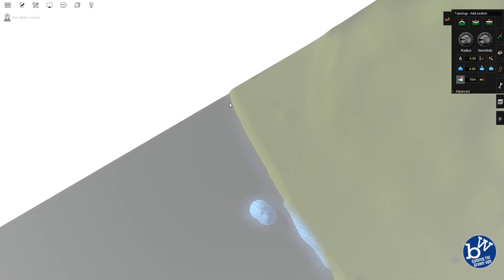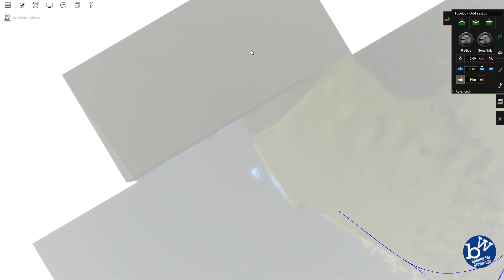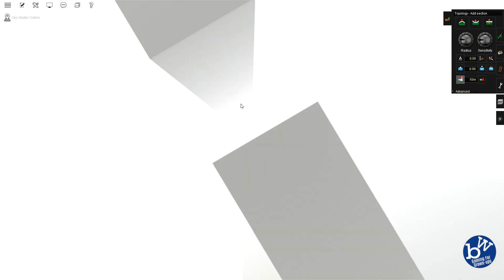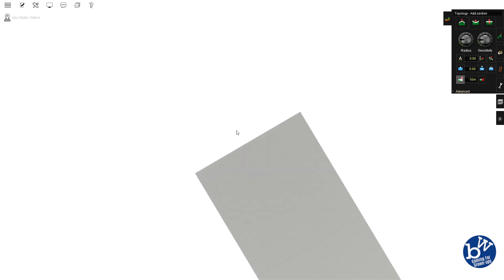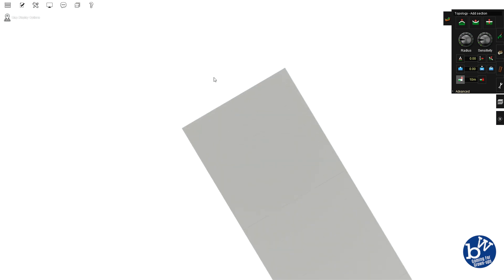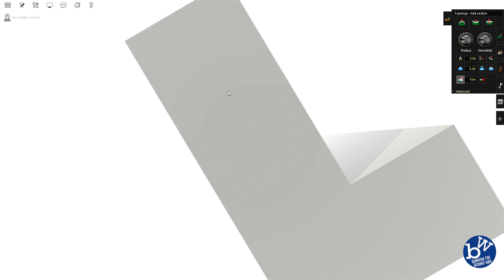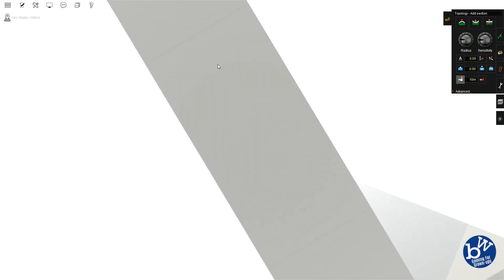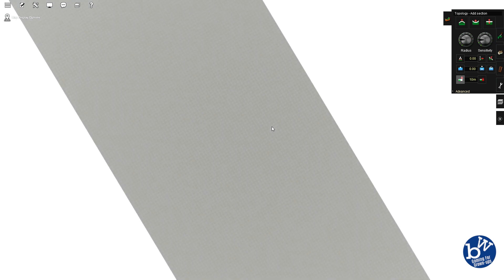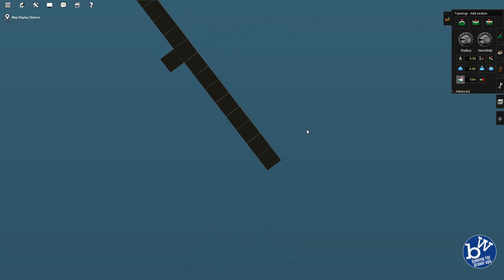Now you're going to see how deep this actually is. That's level zero there, so we're going to have to take all that down. One, two, three, four, five, six, seven, eight, nine, ten, eleven, twelve, thirteen, fourteen, fifteen, sixteen, seventeen, eighteen, nineteen, twenty. Yeah, that's a big old bit of block there.